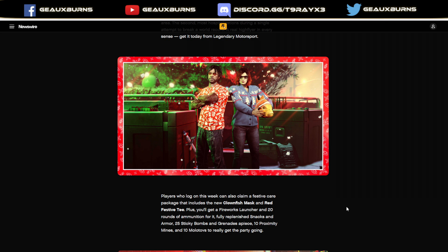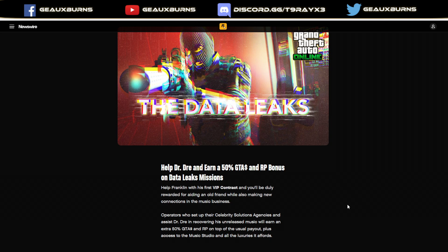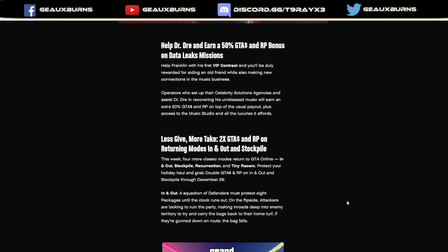Help Dr. Dre and earn a 50% cash and RP bonus on Data Leak missions. Help Franklin with his first VIP contract — hopefully they'll be adding more VIP contracts in the future, since right now all we have is Dr. Dre. Maybe they'll add Rosalita or a few others for this new Agency business. Operators who set up their Celebrity Solutions Agency and assist Dr. Dre in recovering his unreleased music will earn an extra 50% cash and RP on top of the usual payout, plus access to the music studio.